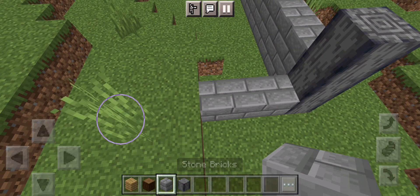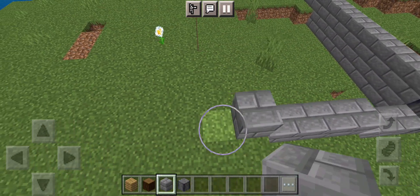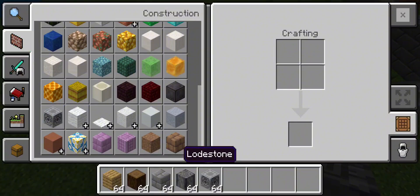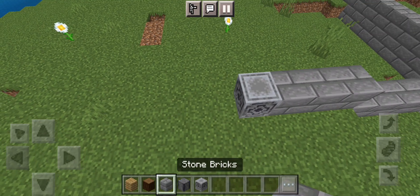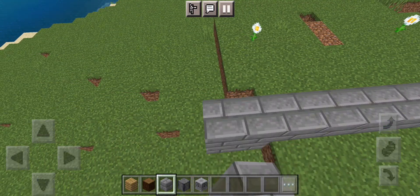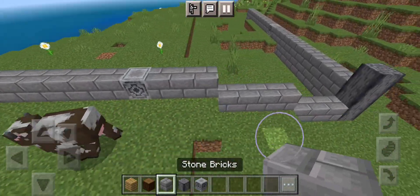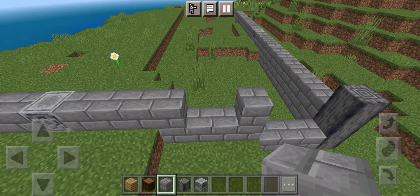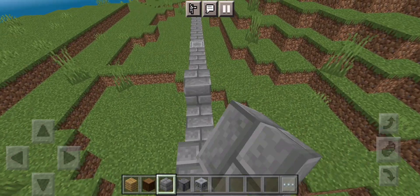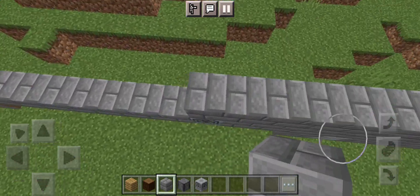Now we're going to go 10 blocks this way — 1, 2, 3, 4, 5, 6, 7, 8, 9, 10 — place our extra block, then go 10 more. You don't have to use these exact measurements; you can build your base however you want. I'm just going to build a simple 20 by 20 platform.